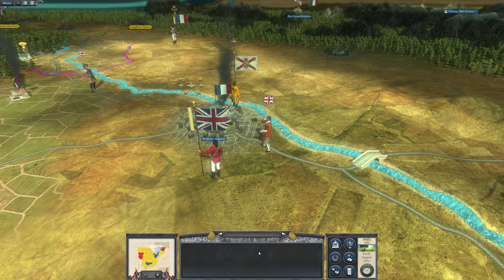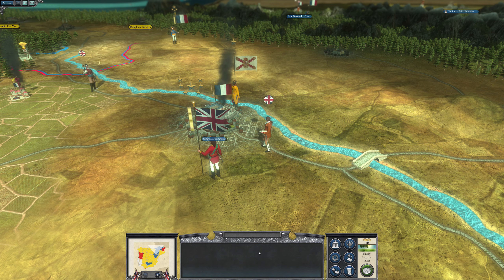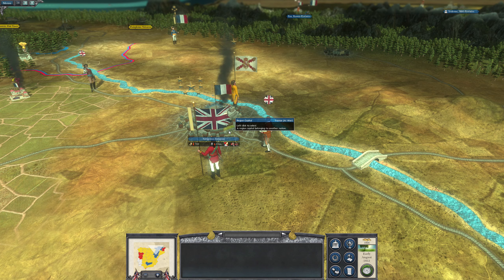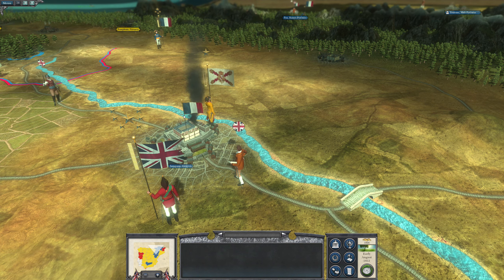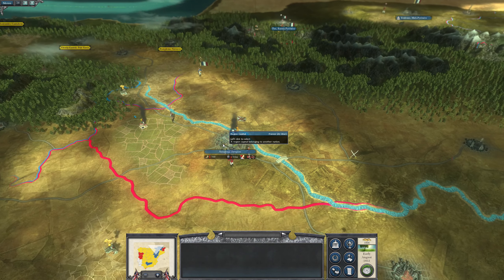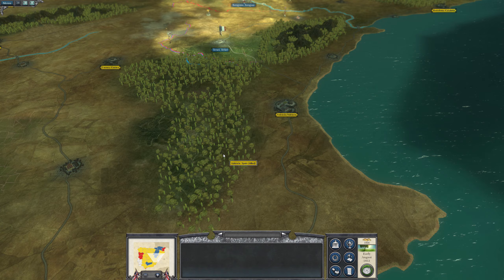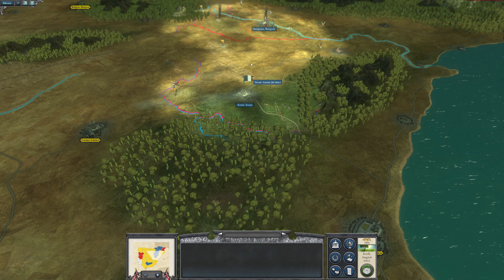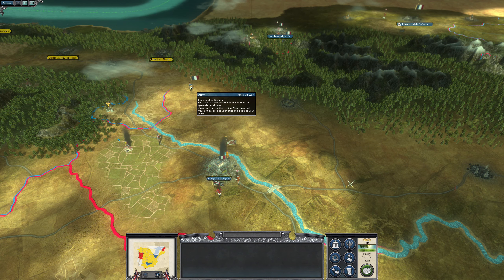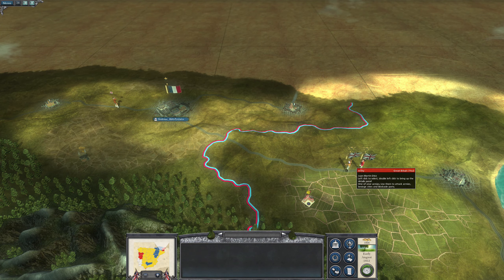Hey folks, I'm Seven Glory and welcome to part 22 of my Peninsular campaign in Napoleonic Total War III. In the last part, Wellesley's army fought and defeated the French army outside Zaragoza. Hopefully our presence will encourage the Spanish to retake the city. Next turn, Wellesley will need to head south and deal with this army, then move back north to intercept de Grouchy. In France we've got Beresford and Martin Diaz about to attack Toulouse.